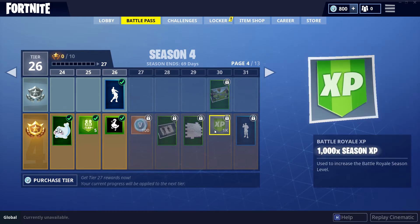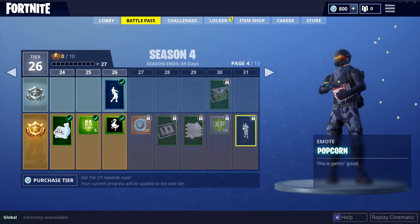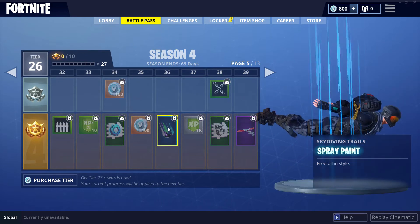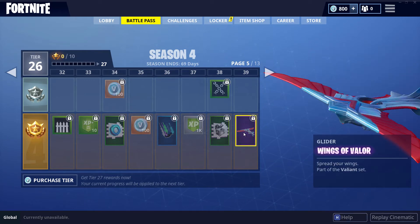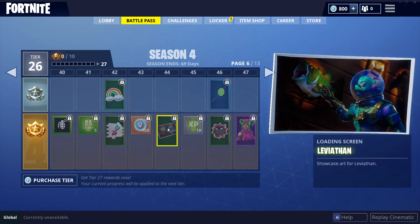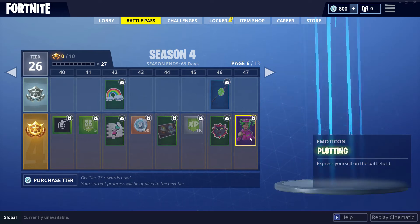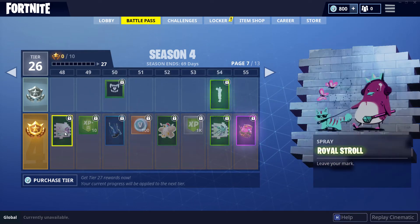We've unlocked up to level 26 right now, so once we get playing more games we'll progress through. There is a popcorn emote that's pretty cool, some more sprays, v-bucks, and the Wings of Valor glider — that's a nice one that will go well with the harvesting tool we just saw. And there's the Leviathan skin and the Zoe outfit — not a big fan of that, but no doubt a lot of people will be using it.